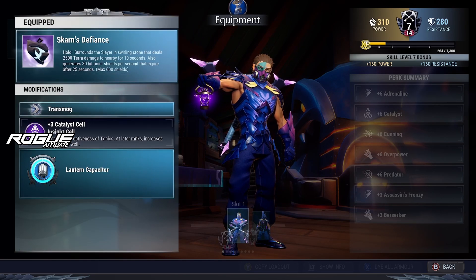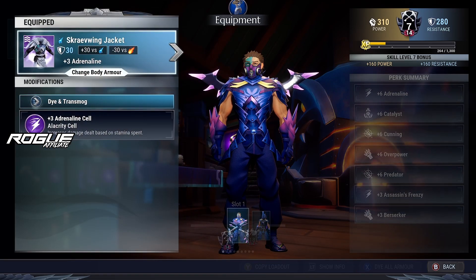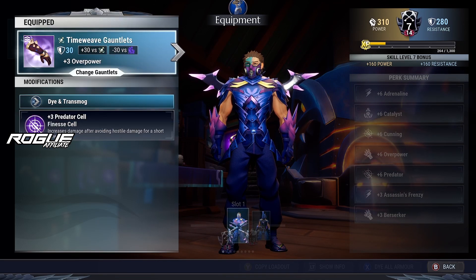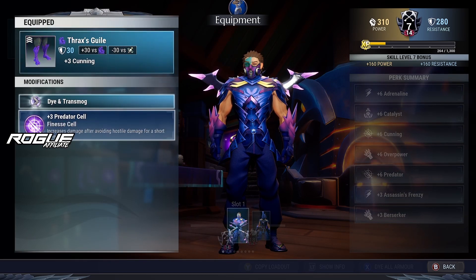For the Lantern it's going to be the Scarns Defiance with plus 3 Catalyst. Helmet is Darkwatch with plus 3 Overpower. Torso is Craving Jacket with plus 3 Adrenaline. Gauntlets are Time Gauntlets with plus 3 Predator. And lastly, Leggings are Theric Scout with plus 3 Predator.